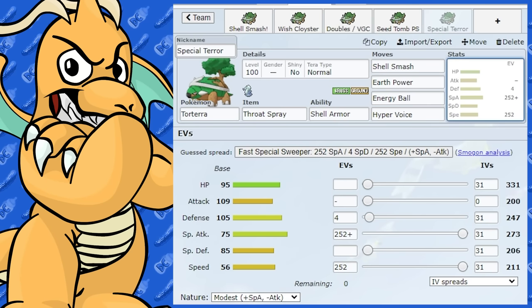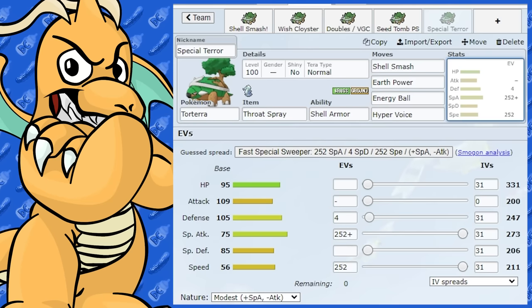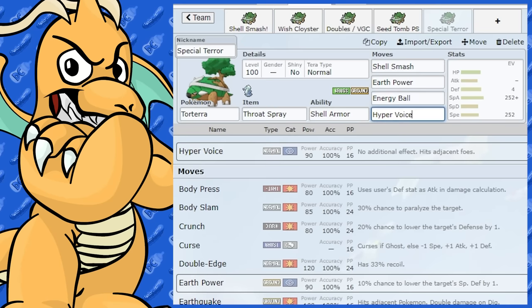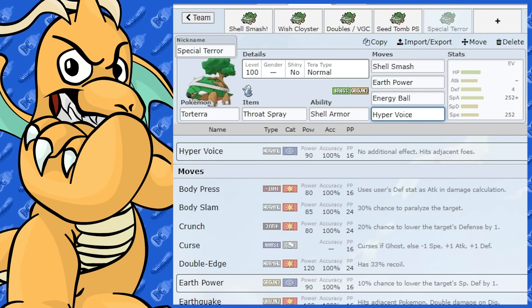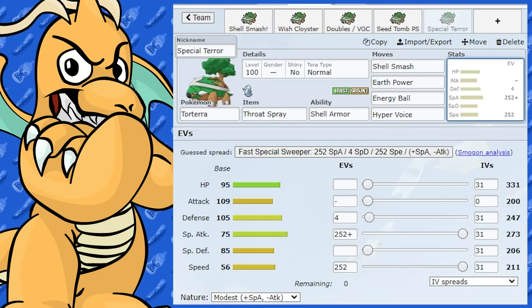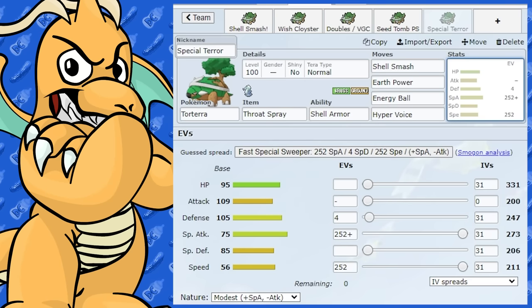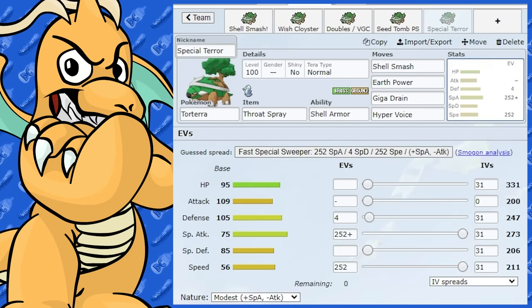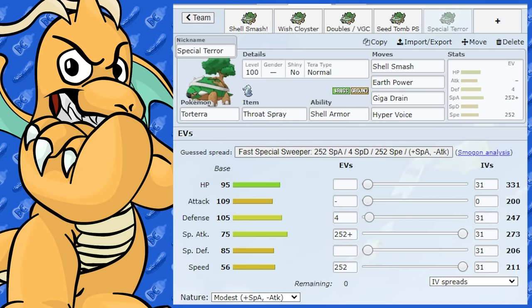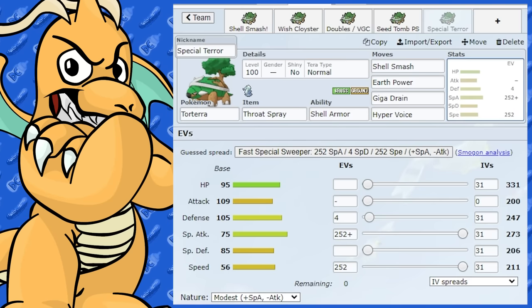Here's the special Torterra meme set. With Shell Smash, this can actually be somewhat viable as a surprise. We've got Shell Smash, Earth Power for STAB, Energy Ball at 90 base power, and I thought you could run a Hyper Voice Throat Spray set with Tera Normal. You Shell Smash, then blast away with Tera Normal Hyper Voice — giving you plus three in Special Attack and plus two in Speed. You'll be outspeeding everything and hitting pretty hard. Giga Drain is another option to get health back. After Shell Smash, Torterra's Defense will still be respectable against priority, and with Tera Normal you don't have to worry about Mach Punch or Vacuum Wave.